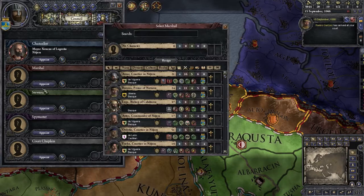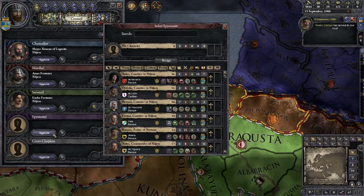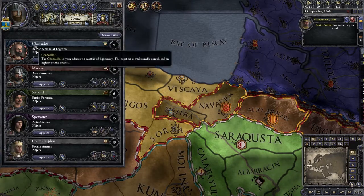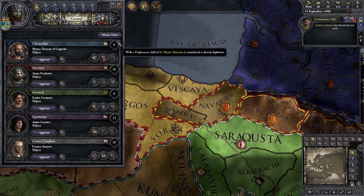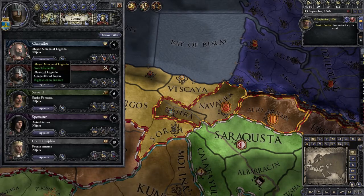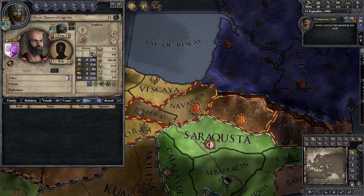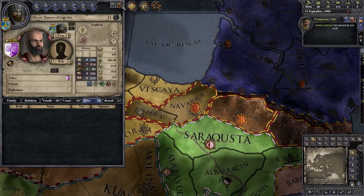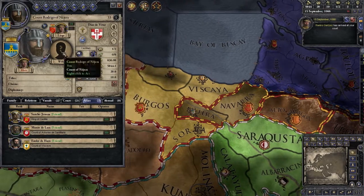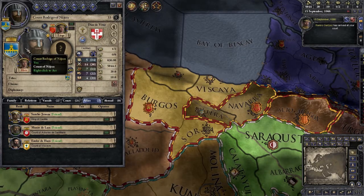We're going to go ahead and move into appointing these guys to work for me, and they're obviously not happy. The reason they're not happy is they are Basques — yes, they're Basques — and actually that guy wants a Republic. I am not Basque, I am Castilian, which is an issue altogether somewhat complicated. But we want to go ahead and look at our court.